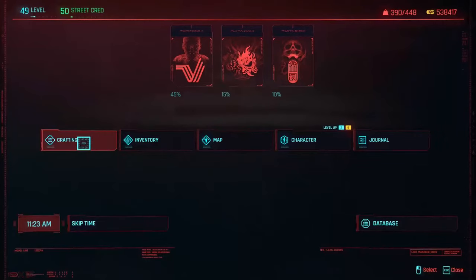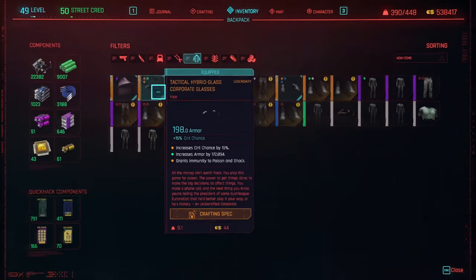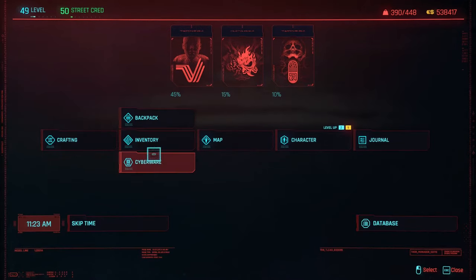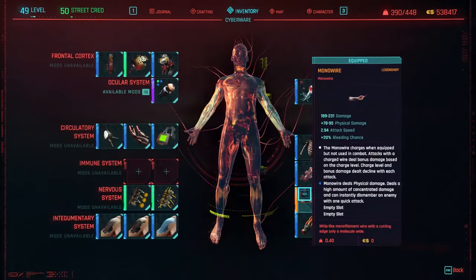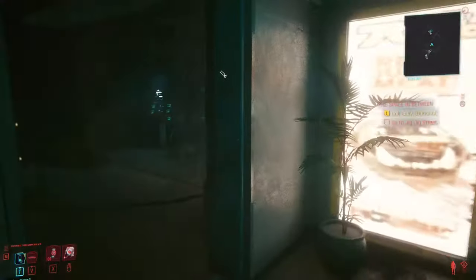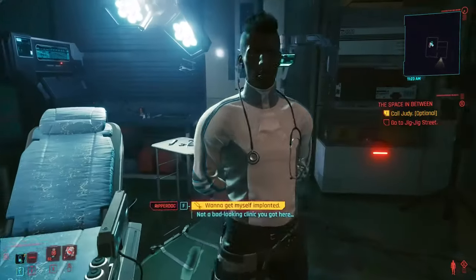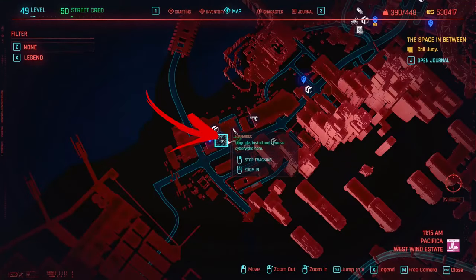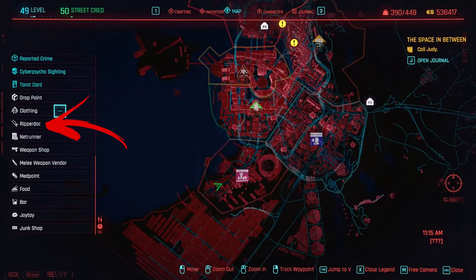In case you already have one, you probably already noticed that you cannot find them in your backpack and you can't equip them from the cyberware menu. This is because you need to find and visit any Ripperdoc, which you can easily spot on the map thanks to its specific icon.